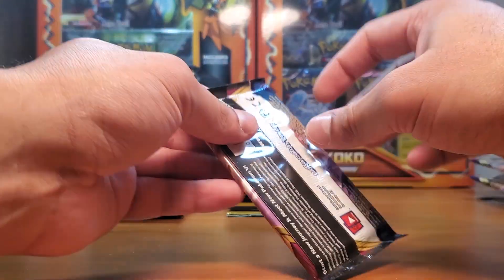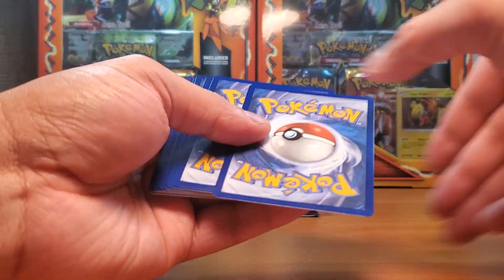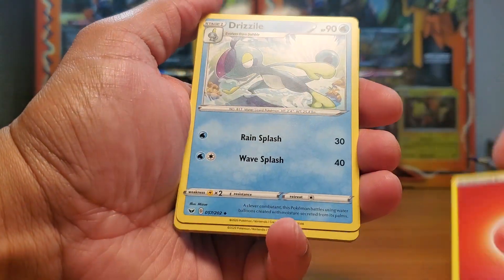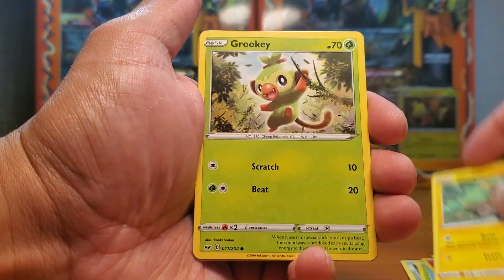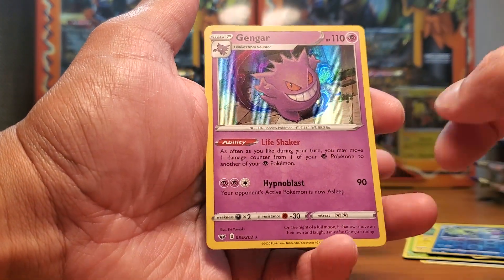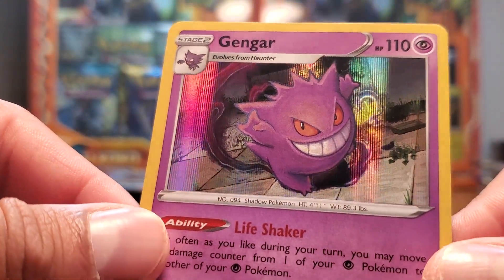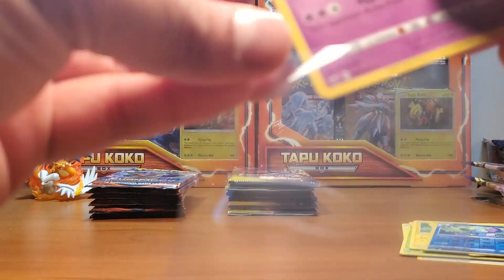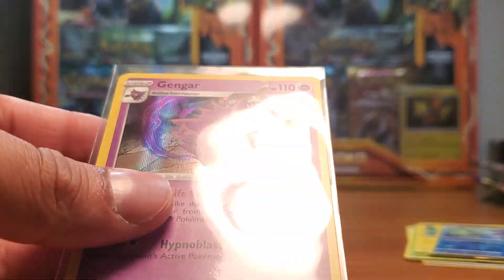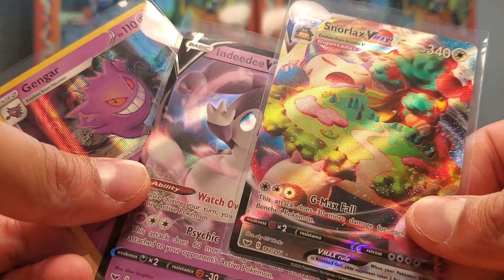Last Sword and Shield pack — four from the back. Ducklett, Cottonee, Bunnelby, Yamper, Rookidee, Grizzle — oh, that's a nice Gengar! Look at that guys, check that out. That's a really cool Gengar. Beautiful card. So we got Gengar, Indeedee V, and Snorlax VMAX — those are our three hits so far.